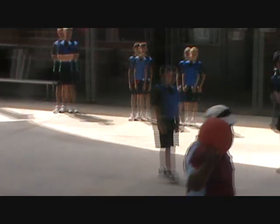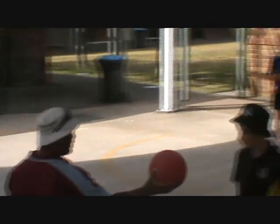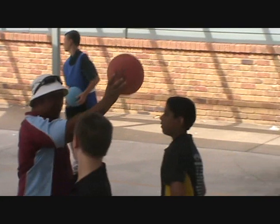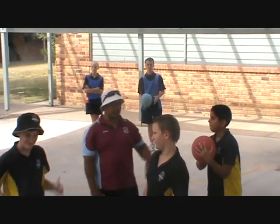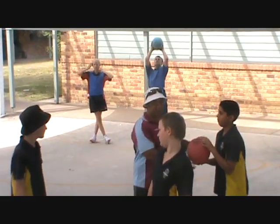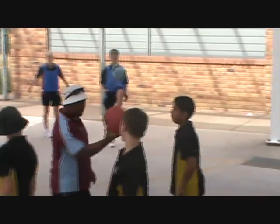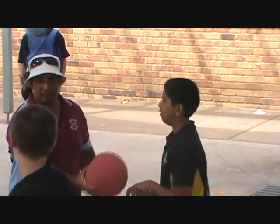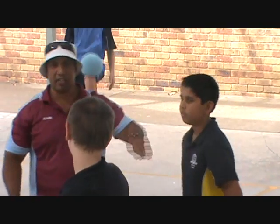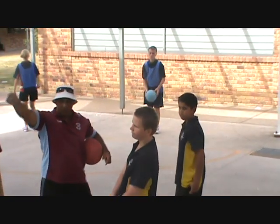If a player is hit with the ball by an opponent on the full and it rebounds off him or her into the air and is caught by a co-player, he or she is saved. However, if the co-player drops the ball then they are both out and would need to go across and join their king and queen on that side.